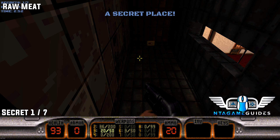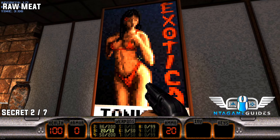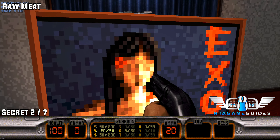Next to that hologram you can jump through the window to find secret number one. For number two, jump through the window again and interact with this poster. You have to get in a specific place to make it work, but eventually you can make it come down.